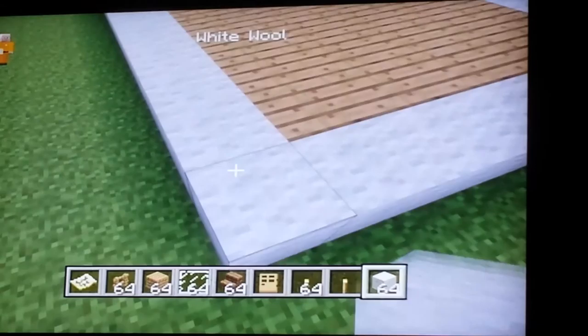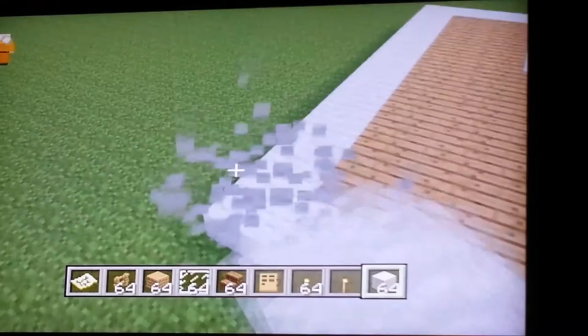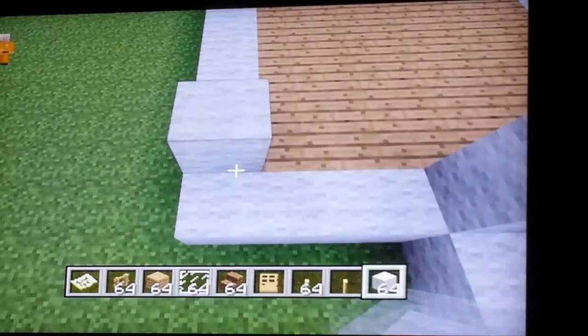This house is a good house to start with because it's nice and easy to build. So once you've got that laid out, go up that many — go up three. Because we're going to be putting wood fencing here, to make it look more awesome. Because awesomeness is my middle name, even though it's not.